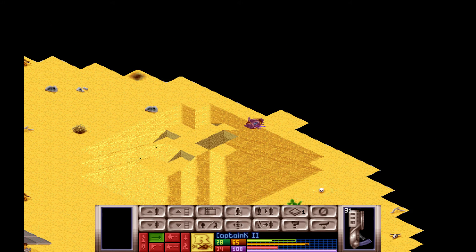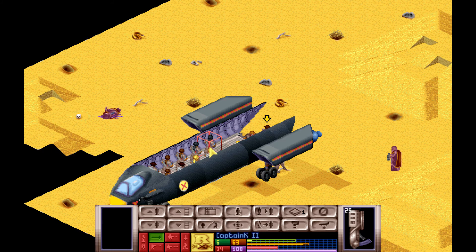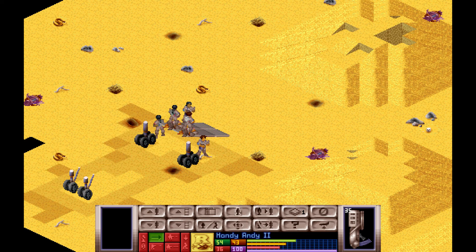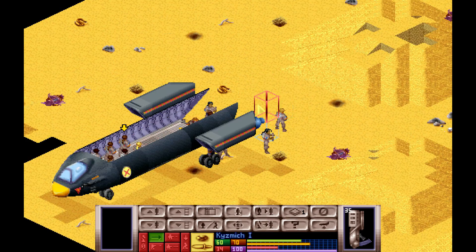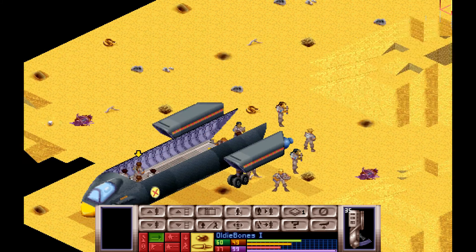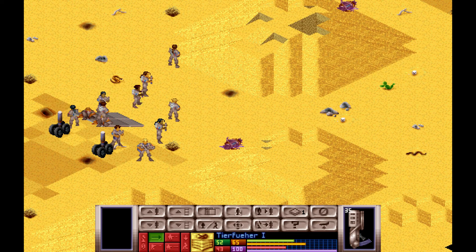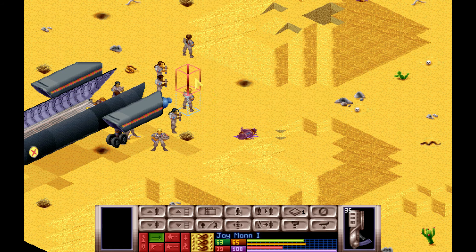Very well done, Captain K. Now to get rid of the last bugger. Yeah, this was a supply ship, wasn't it? We're cleaning up the desert — that's what we're doing, I remember. My brain is slowly getting into gear, well, as far as it's able. I do get used to this large wide view of the map quite quickly, so I think we'll leave it like this for a bit unless people complain.